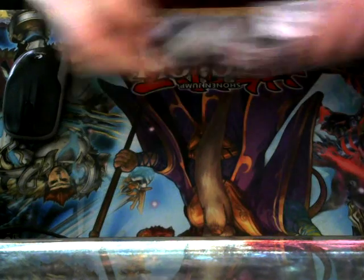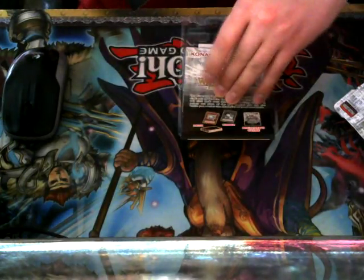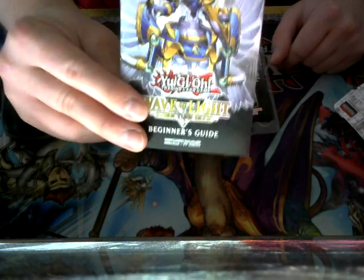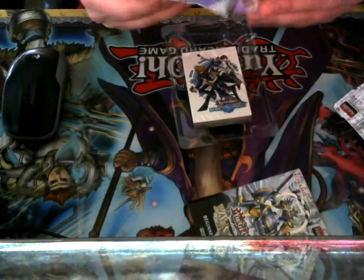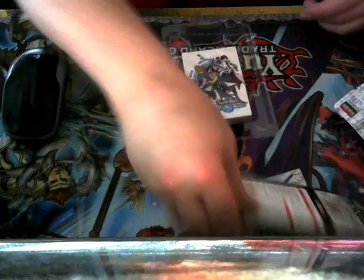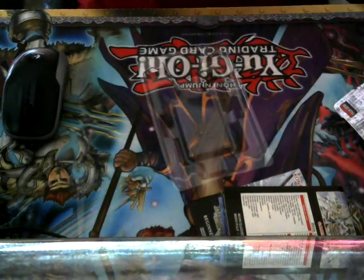Let's get this thing opened up. Like every structure deck, you get the Wave of Light structure deck booklet. You also get — this is made out of a different material now — and now we have the structure deck set.